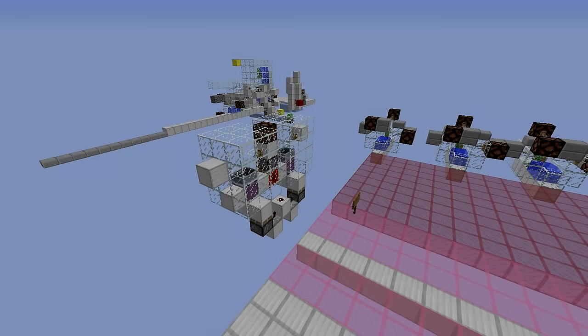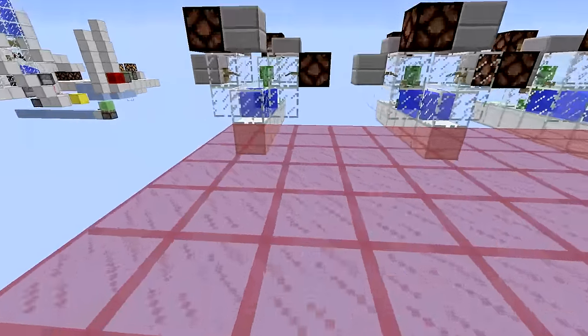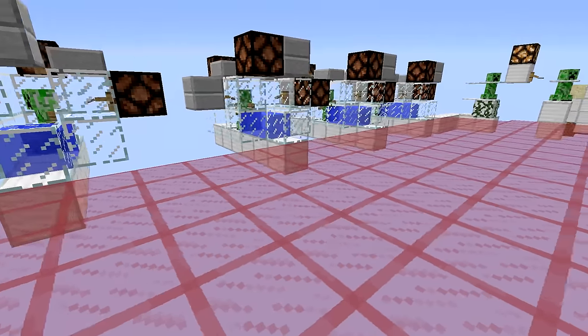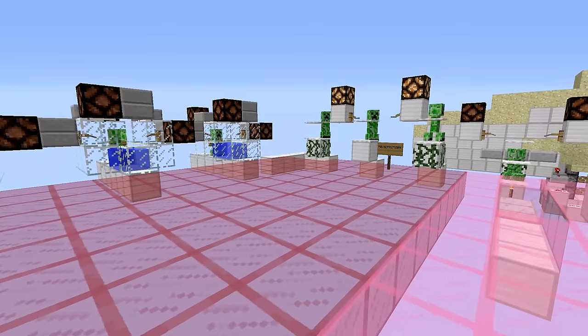Today we're going to talk about something I like to call line of sight proximity detectors. These are proximity detectors that use mobs which have a line of sight to the player, and when they do, they change their behavior in such a way that we can trigger redstone — and that redstone can trigger a trap.